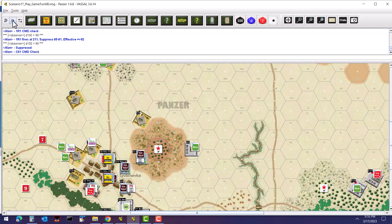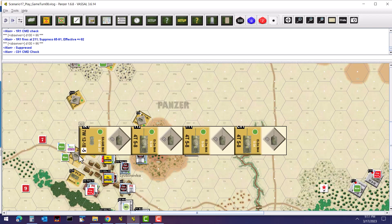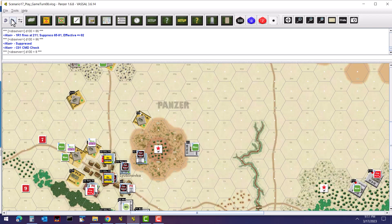The command tank in that hex also gets a move, so we've got four tanks total — three moving and one with a short halt — that are going to be moving into the town. It could get very interesting here.